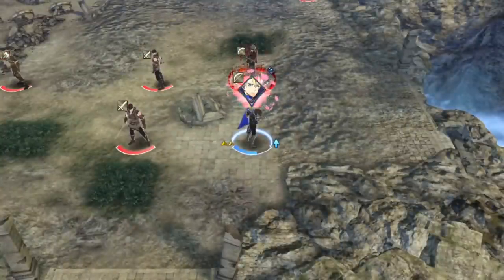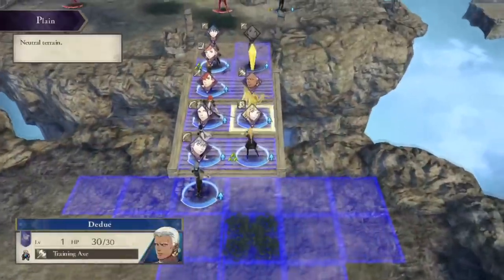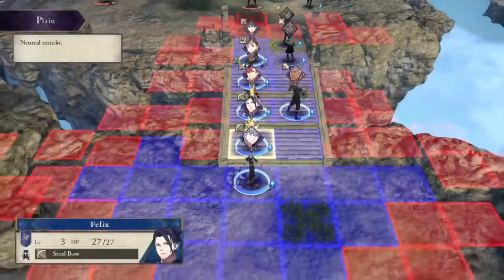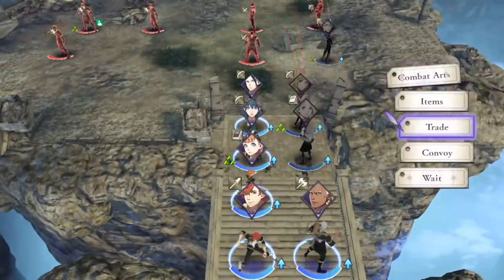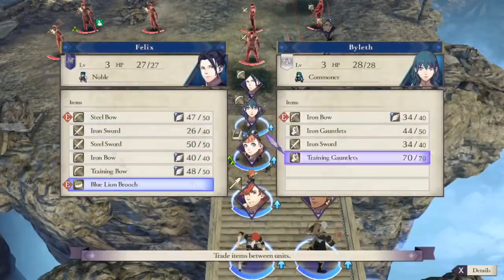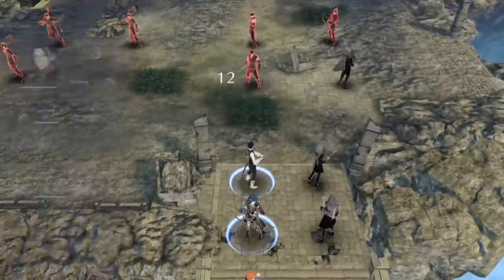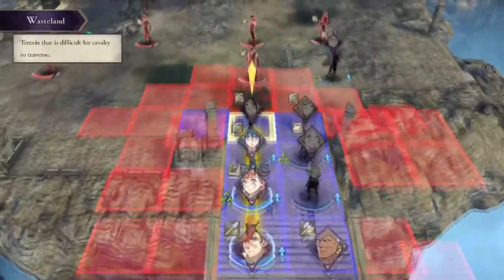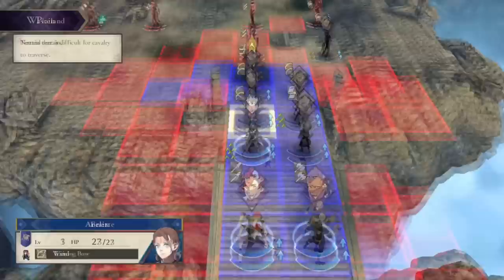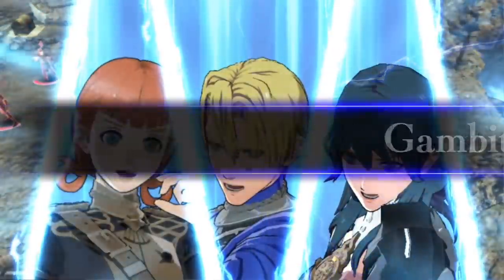Dimitri is pretty limited in where he can go — he has to follow a certain path and everyone else is working to clear it for him, which often means trying to freeze enemies rather than dealing with them in one round of combat. Felix is really, really freaking good here, mostly because of the flexibility of Curved Shot. He's carrying three different bows for different damage and accuracy thresholds, and he's able to shoot from pretty much anywhere, making it easier to place him wherever he's most useful — that's the big reason why he had to go into Bows.